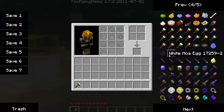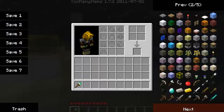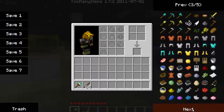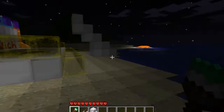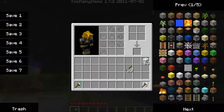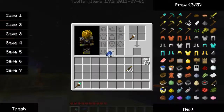You craft it by going to the handy dandy notebook, and then you need some wool — it has to be white wool. What you do is put it just like that, and you get a paintbrush. To make it a different color, you just need to get a dye and a paintbrush, and Bob's your uncle — you get a blue paintbrush.